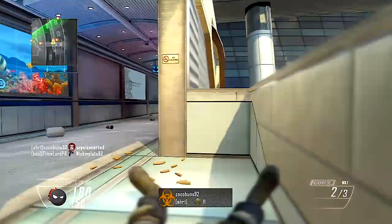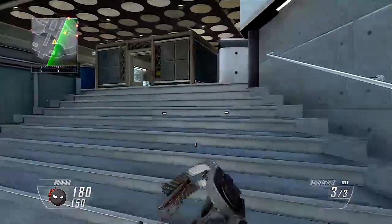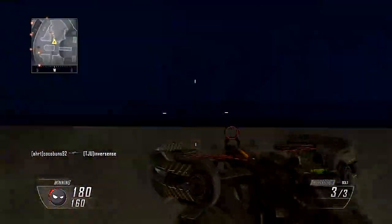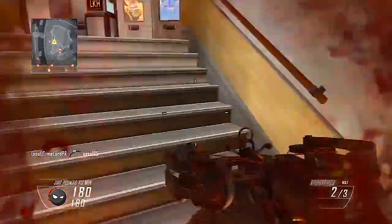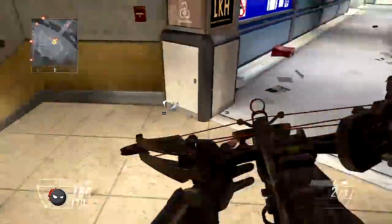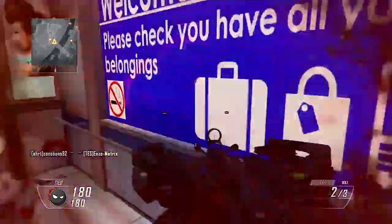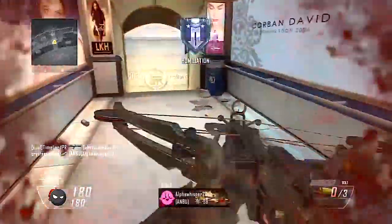I'd really appreciate the input because I want to step up my game. I had a lot of trouble with the crossbow, as you can see, until I finally hit that guy. It was really, extremely troublesome. But I still managed to come out second — we somehow came out with the same points in the lobby, which I don't know how that happened. It was a pretty good game and I really liked it.